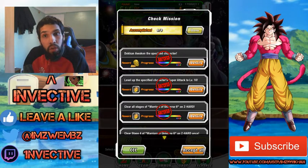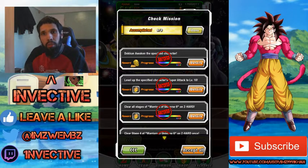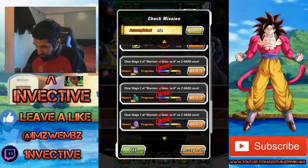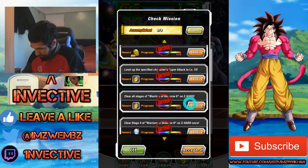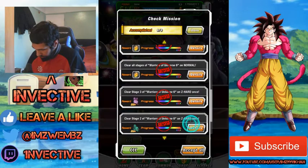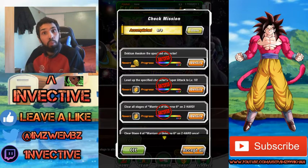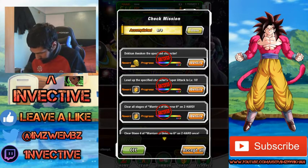The missions include getting Vados to super attack level 10 and clearing all the stages, as well as awakening Vados. If you do all of the stages, awaken Vados fully, and have her at super attack level 10, you'll get five dragon stones plus eight more dragon stones — a total of 13 dragon stones throughout this entire event, which you can go ahead and grab.